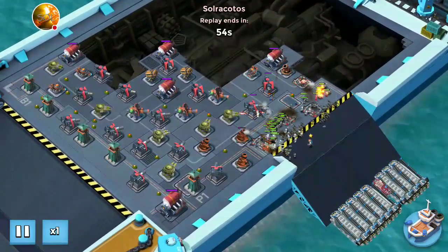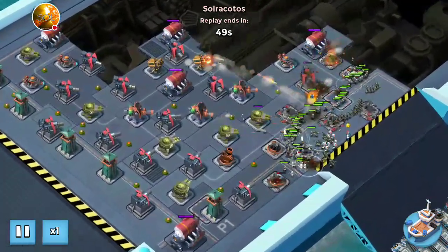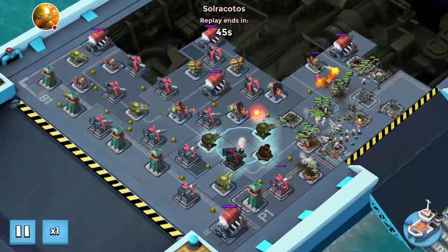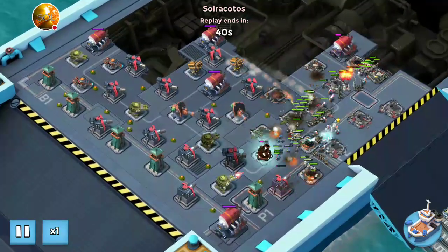My strategy is I want to let my guys spread out and take all of those units right here, as you can see. So I'm going to take half the base out so I don't have to deal with the other stuff. There were a lot more mines on the front beach, so that's why I didn't decide to go that way.